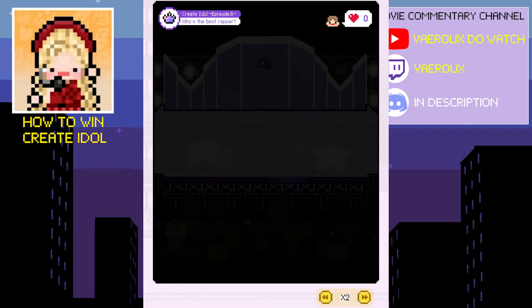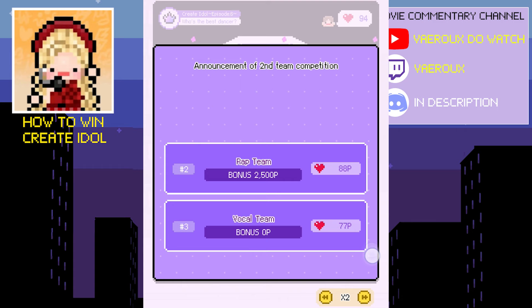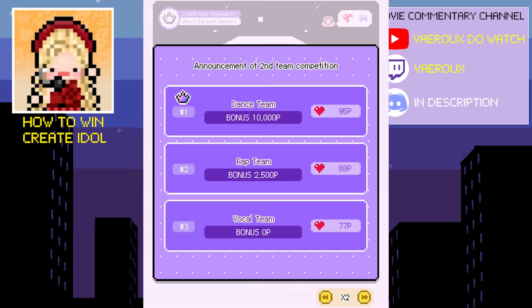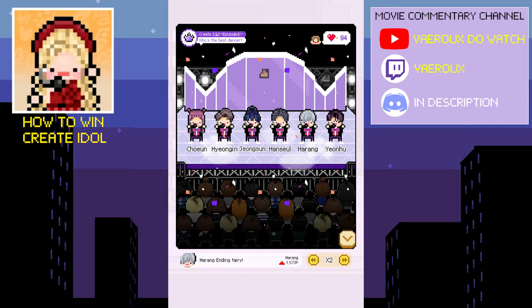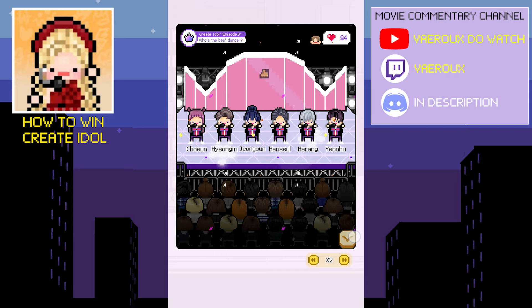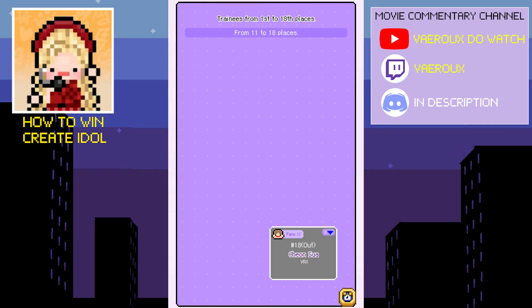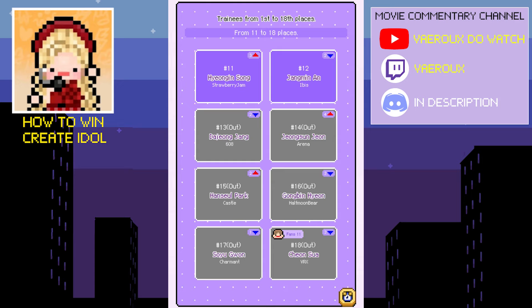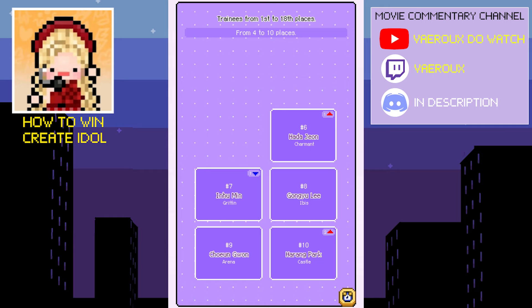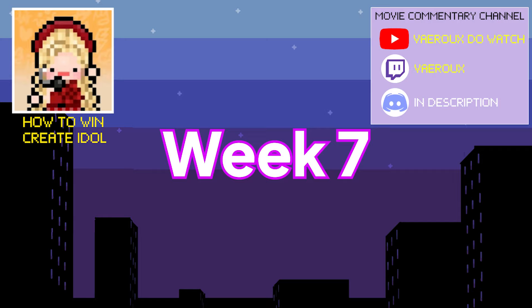For this round, you literally just have to tap on the hearts — try your best. If you win and get first rank, you'll get 10,000 points for all your trainees since they're in the same team. As you can see, I got third place in the vocal team and lost, which was frustrating because I'm just so bad at tapping hearts and have never won a tapping round. So you really have to think about which strategy you want — either do the first strategy and risk losing like me, or do the second strategy and potentially lose more points but maybe save your trainee. I beg you to be better at tapping hearts than I am.